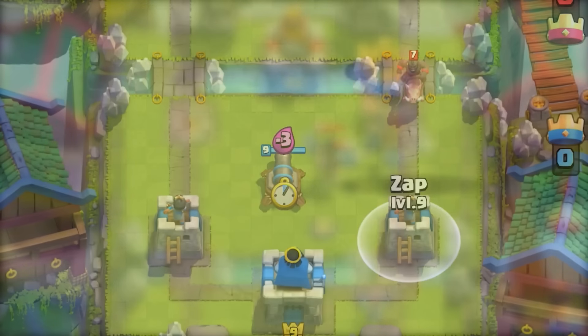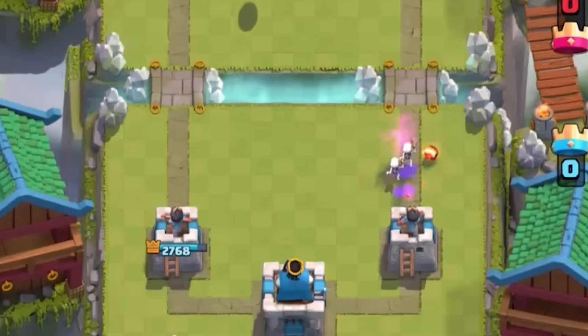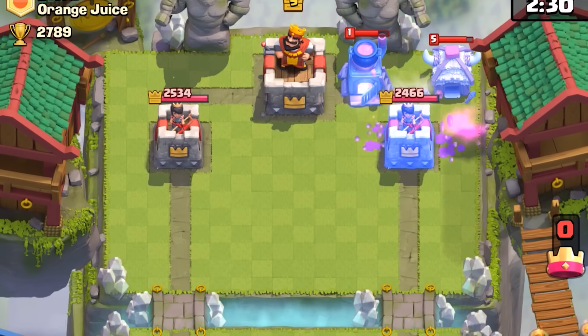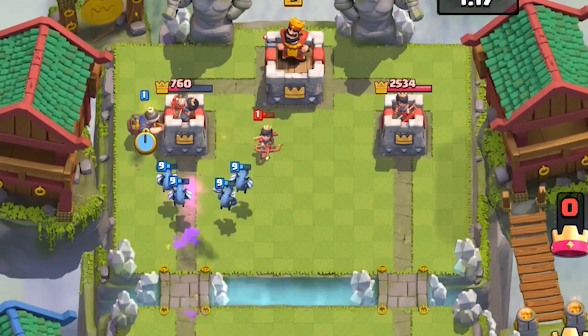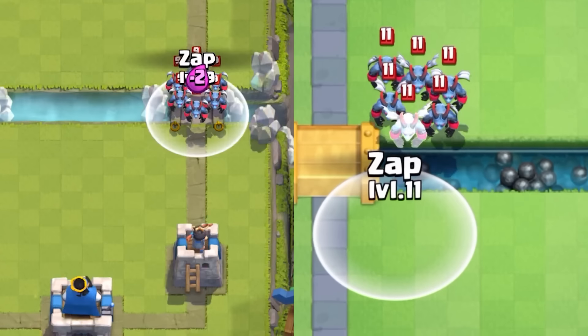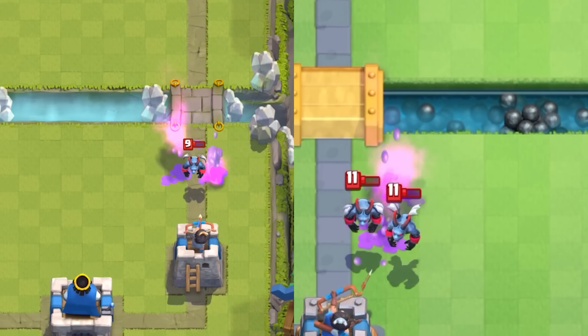There were a few reasons for this. First, Zap dealt enough damage to eliminate regular Goblins and counter Goblin Barrel, making the barrel nearly useless in 2016. Second, Zap dealt 50% damage to towers compared to today's 30% — it hit towers as hard as Arrows do now. Third, it was effective against the Minion Horde: you could easily Zap the Minion Horde and follow it up with a Spear Goblin for a clean defense.